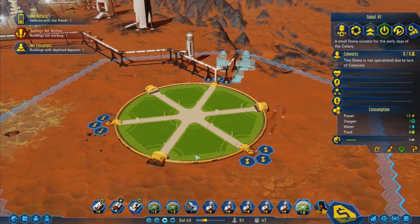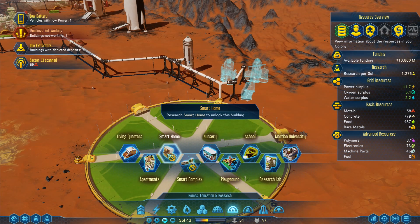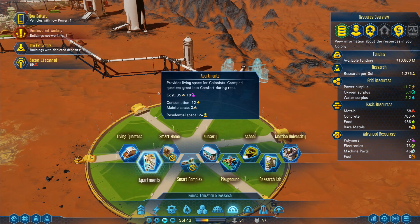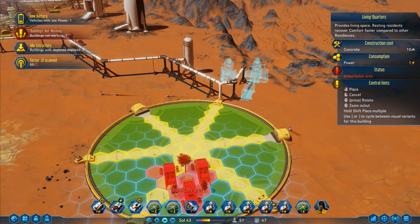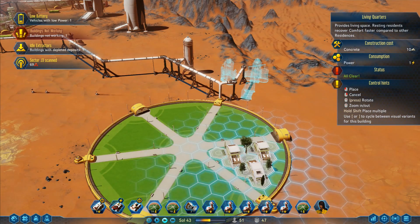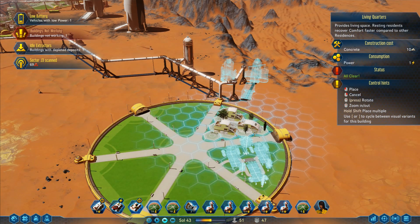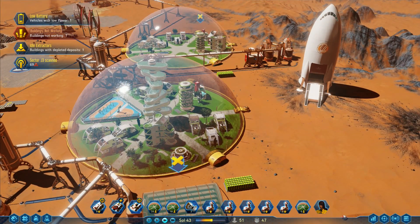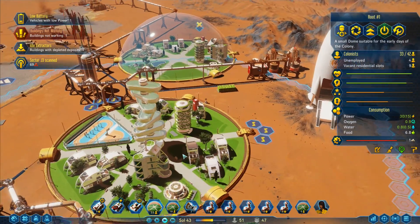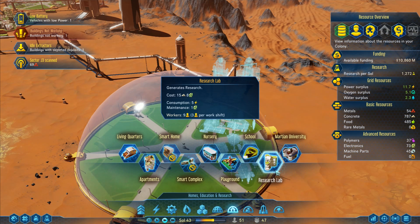Close that — more buildings being built over here. Now how do I do this — I want some homes. Smart homes there, smart complex, apartments — 'provide living space, cramped quarters grant less comfort during rest, residential space 24, residential space 14.' I'm going to go for comfortable living quarters until I have to do otherwise. Put that one in there, and another comfortable living quarters right next to it. Down here I think I've got to have the infirmary and maybe somewhere to buy food.